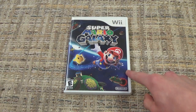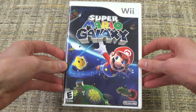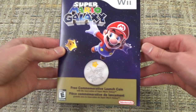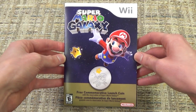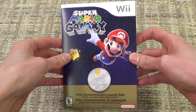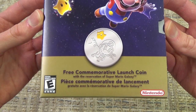What I really want to focus on in this video is: back in the day, if you pre-ordered this, you didn't have to do anything else special — no special edition purchase or anything like that. Back in the day, there were cases where if you just pre-ordered the game, you would get a special bonus with it, and in this case you got a commemorative coin. So now, 13 years later, with the re-release of this game, I thought it'd be fun to have a little look at just what you would have got back in the day had you pre-ordered it — as you see down there, a free commemorative launch coin with reservation of Super Mario Galaxy.